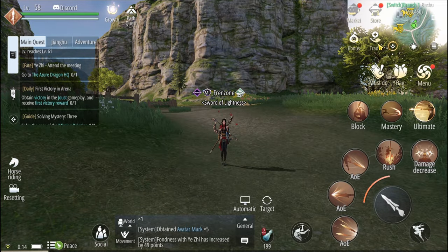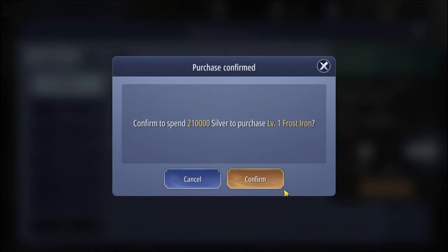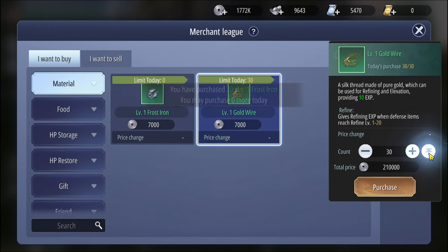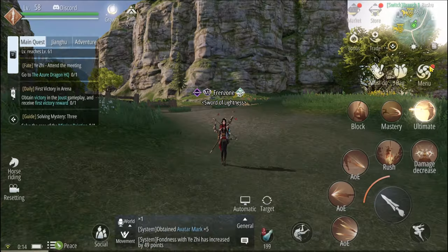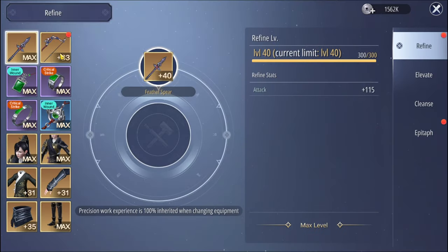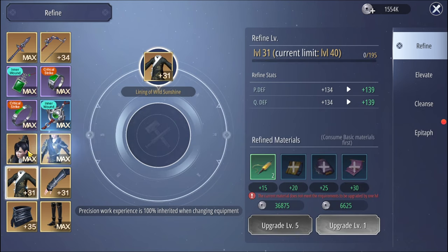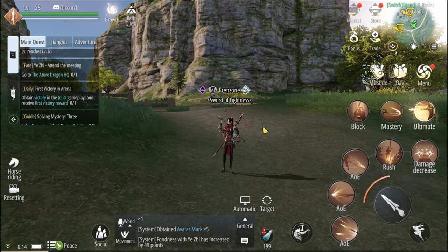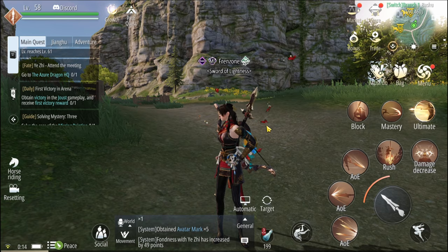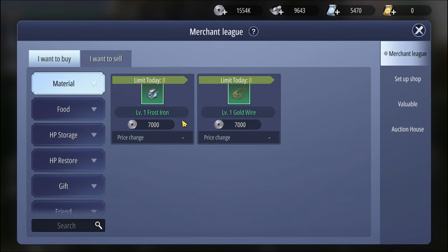Something you want to do every day: go to trade and make sure you purchase the two items listed every single day. These items are very helpful for refining your gear. You go to enhancement and use them to enhance your gear. Even if your gear is maxed, keep purchasing those items because it costs a lot later in the game to upgrade gear by even just one level.